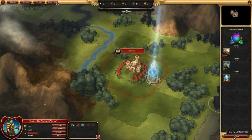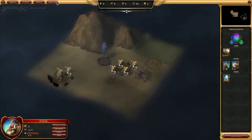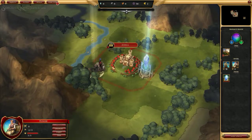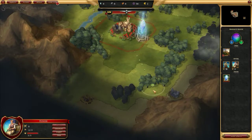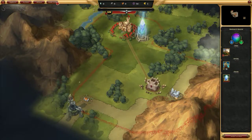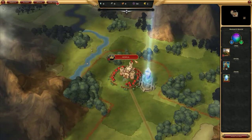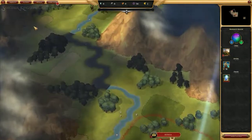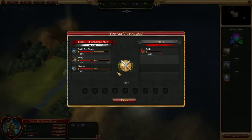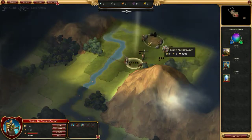A shard in the southeast is currently under attack. Later on there are going to be spells you can use to repair shards. We're going to build an outpost right here to extend our range, and then build the metal resource. As soon as we can, we really need to get a settler up here so we can build another city. There's another bandit camp nearby.